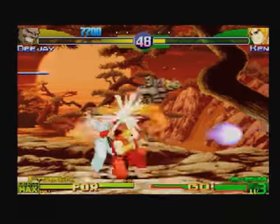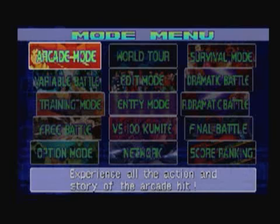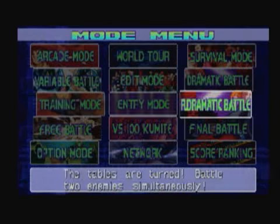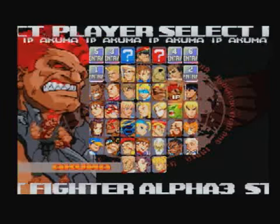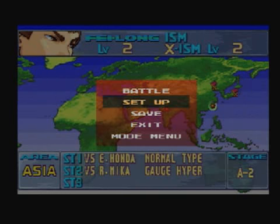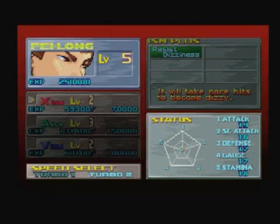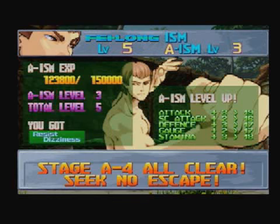Street Fighter Alpha 3 Max's amount of available game modes is almost too much to wrap your mind around. When you first look at the main menu, you may get a headache trying to determine which mode you want to pick. Obviously, there's an arcade mode where you follow one of the 37 characters' stories as they fight their way to M. Bison. But there's also an extremely impressive World Tour mode, where you pick a character and build up their attributes through various types of bouts across the globe. This mode adds a slight RPG element to the game and really lengthens its already extensive replay value.